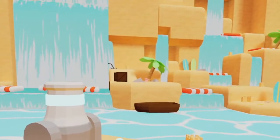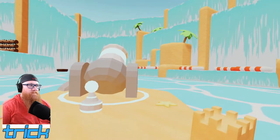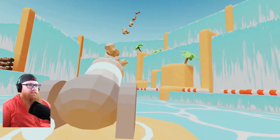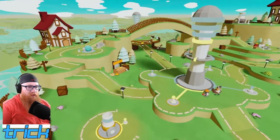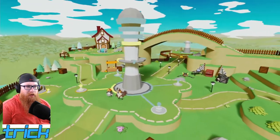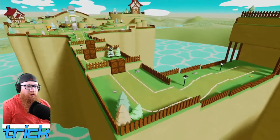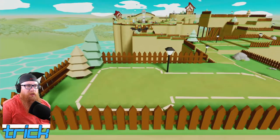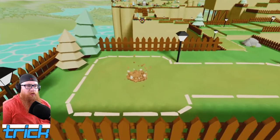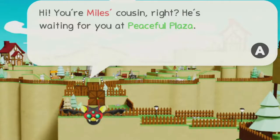It looks like this is a level we're going to come back to — there are platforms and stuff in the background. The visual style is already kind of interesting. It looks like the environments and objects are purposely going for a low-polygon look, but the characters don't look like that — they look normal and smooth.